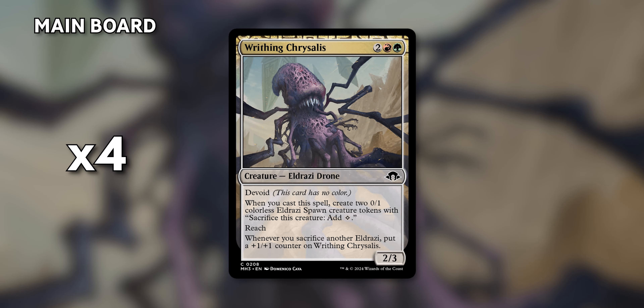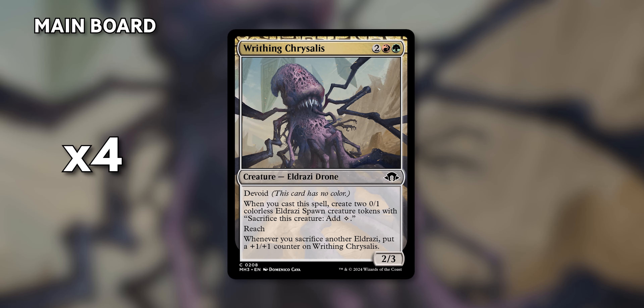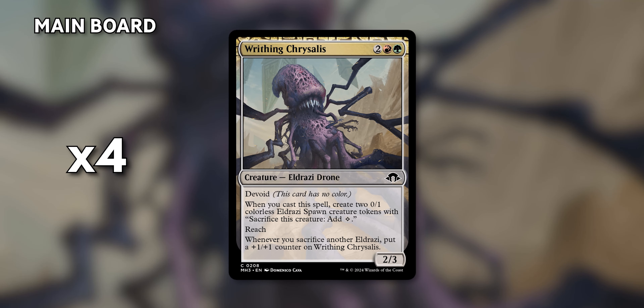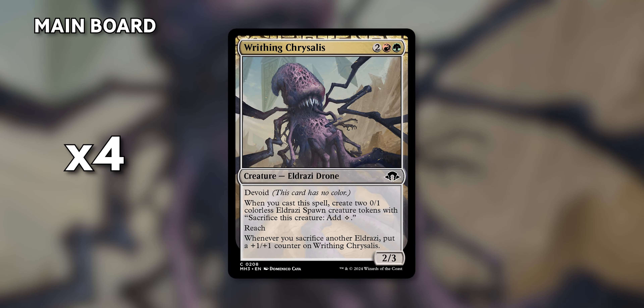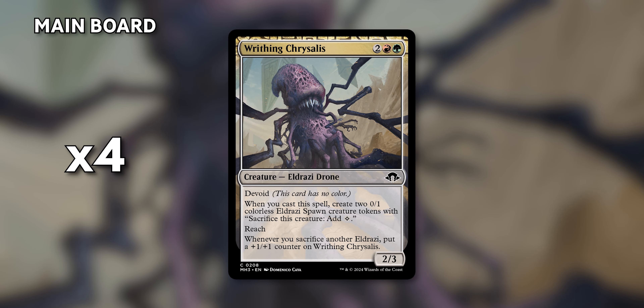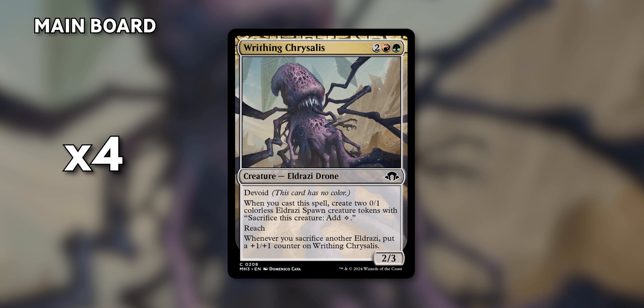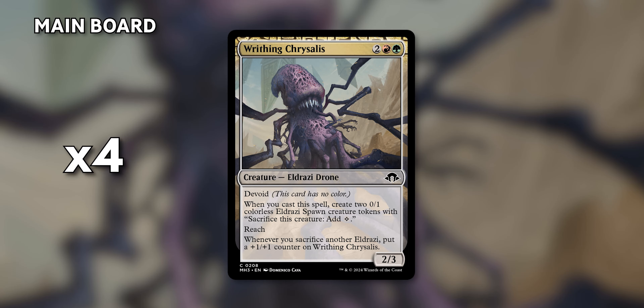Four copies of Writhing Chrysalis can really do some damage later in the game. When we cast it, we'll make two spawn tokens, which is pretty great, but it also gets bigger every time we sacrifice another Eldrazi. If it's targeted by a Lightning Bolt and we have a spawn out to sacrifice, this will get bigger — a really cool ability that can be hard to get around.